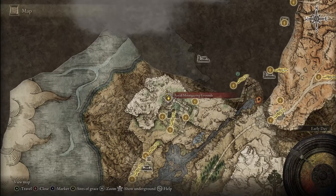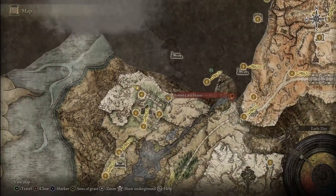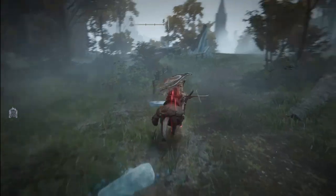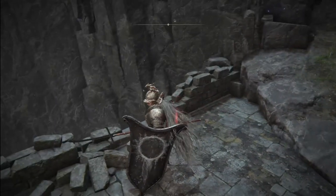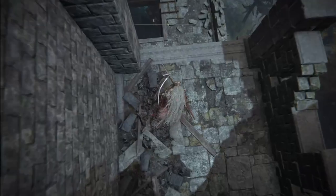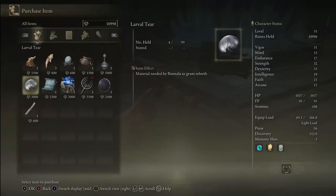For the last Liurnia of the Lakes larval tear, you'll also need to have defeated Royal Knight Loretta. From the Royal Moongazing Grounds Grace, go north to enter the Three Sisters area again. Instead of going east for the painting larval tear, you'll go west now. Keep going west until you reach the marked spot — just follow the road, pass the dragon (you don't have to defeat it) — you'll see a blue scarab. Drop down into the stone roof, go down through the wooden planks several times until you reach the bottom opening, then interact with the NPC Iji to purchase your larval tear. It is one time only, however.